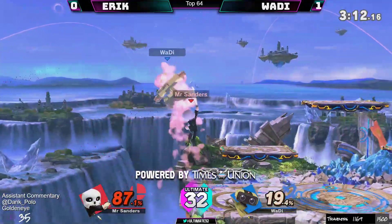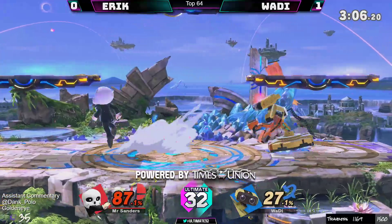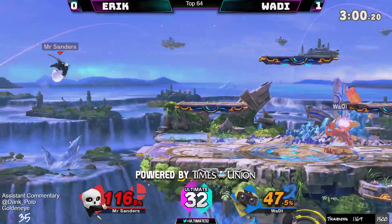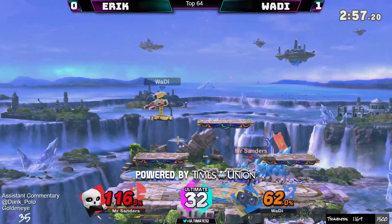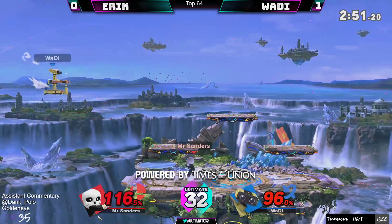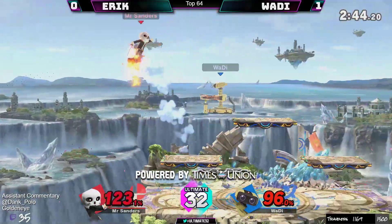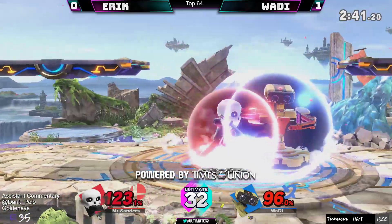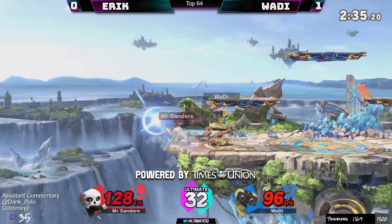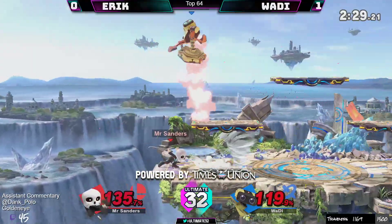Eric's got a lot of ground to make back here — not over till it's over though. If he gets a damage conversion like we saw — just a little too late on that drop. Get-up attack hit him — incredible. He knew that he was okay there. Chakrams at that angle — this is anyone's game still. Wadi's gotta watch out for the up-B, and as well as recovering from the side. You don't want to be above ROB — you can't perfect shield ROB, it's so hard.